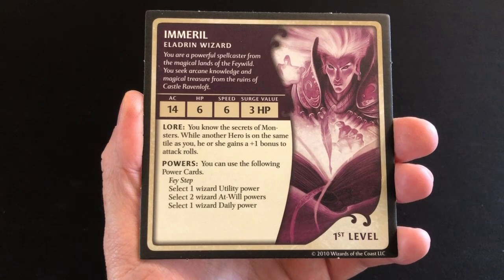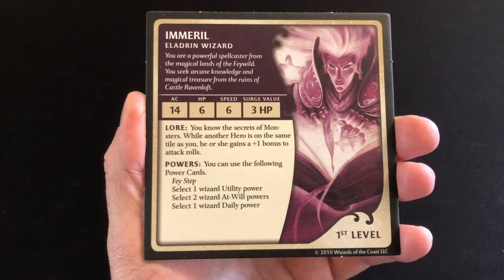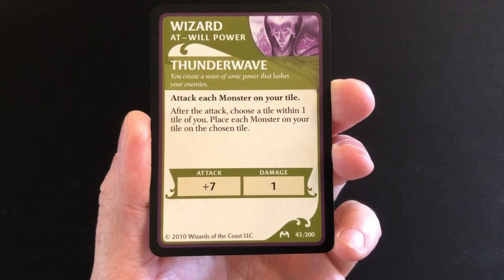The at-will powers can be used every turn; the utility powers and daily powers can be used only once per game unless you find a way to revive them for a second use. As the aim of this adventure is to run and try to get away from all the monsters — and there's a very good chance we're going to be outnumbered — the first at-will power I chose was Thunder Wave, which allows me to attack each monster on my tile.